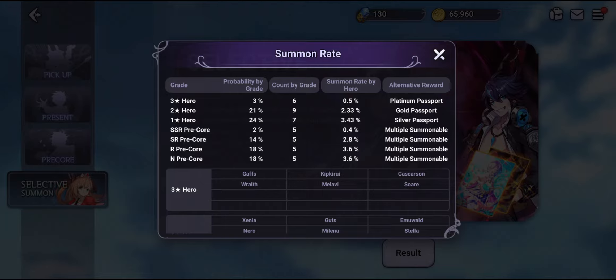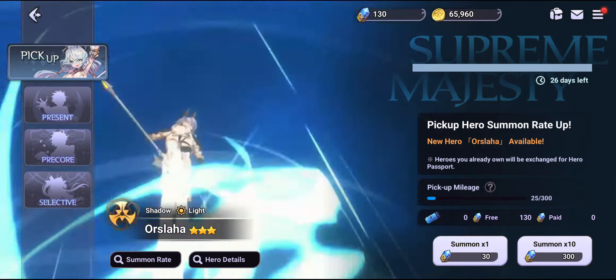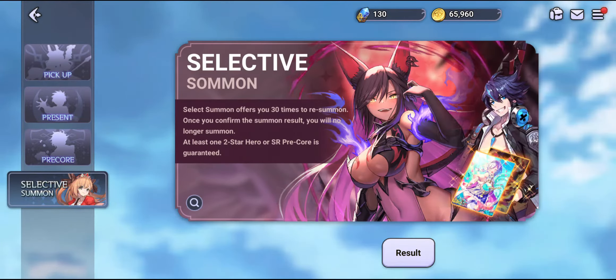You can also get SSR Precures out there, but your main catch in this summon session is the SSR hero unit, or a 3-star hero unit. In the 3-star hero unit list there are a total of 6 heroes — one hero unit is missing because there are actually 7 3-star hero units total. That one unit is known as Ursula Ha, which you can get only from the Supreme Majesty pickup banner.